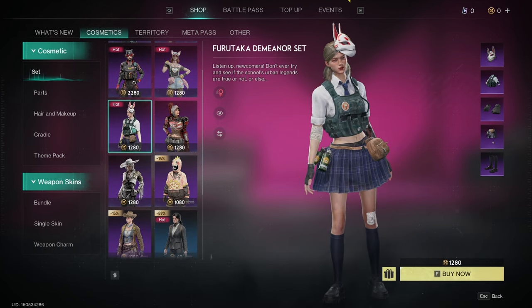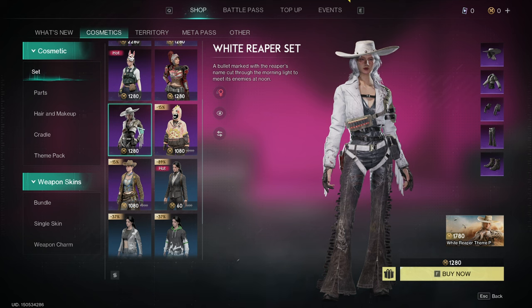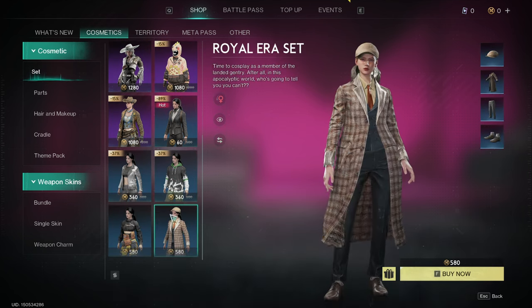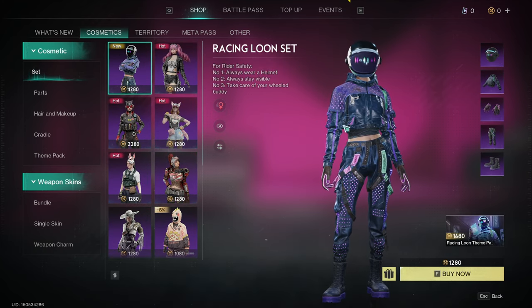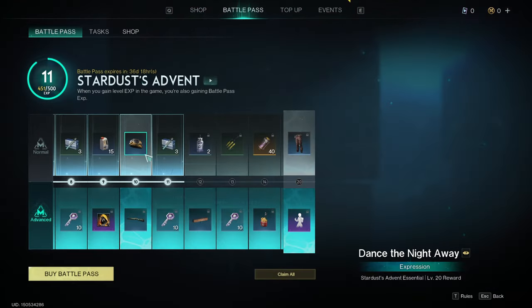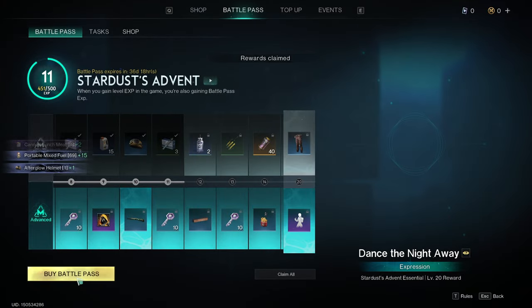I personally love both the set with the kitsune mask and the one with the cowboy hat — actually, I think I'm really just a fan of the hat. There are so many cosmetics to choose from that I'm not sure which one to get, but I'll definitely buy something. And that's not all the game has to offer. There's also a season pass, which is definitely worth it with all the great rewards you can unlock.